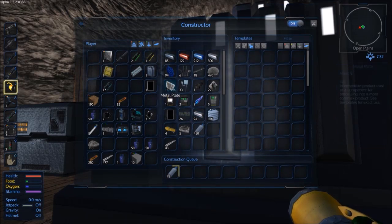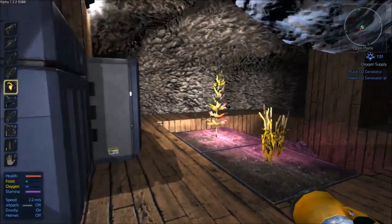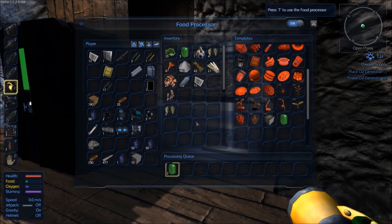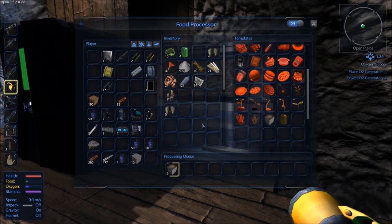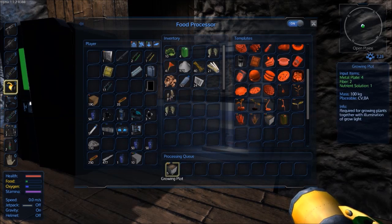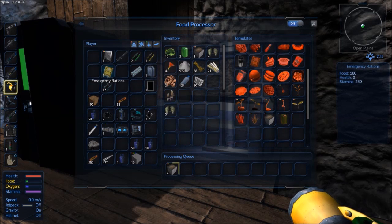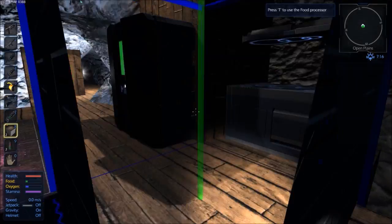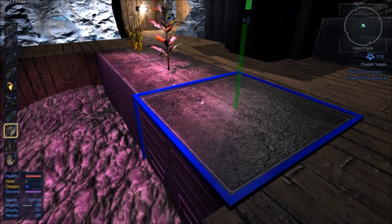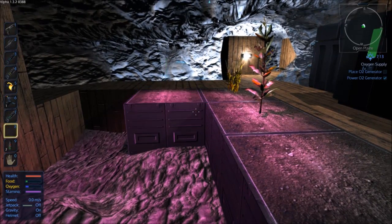I should have put this constructor closer to the door — it's a bit of a hassle at the back. We've got 28 metal plates, fiber, and nutrient solution — that's only five of those. Awesome — that's really good progress because we'll be able to plant more grow boxes, grow more food. My food bar is almost gone and I've only got one emergency ration left, but we'll plant these while the others are crafting.